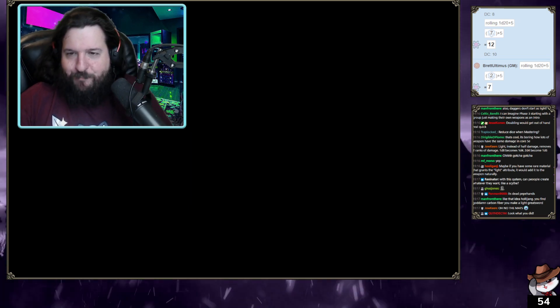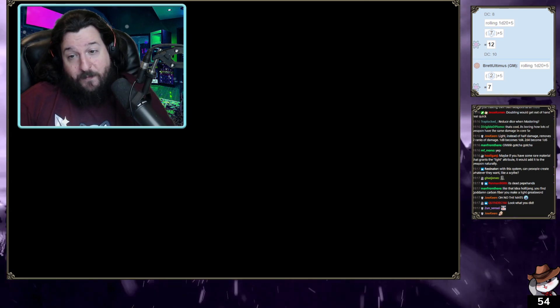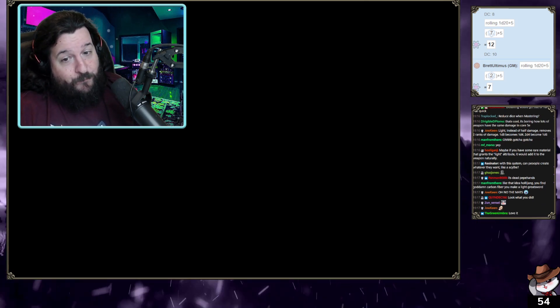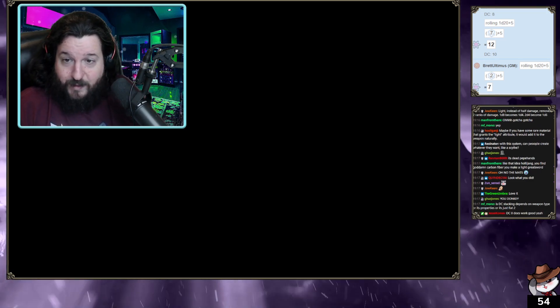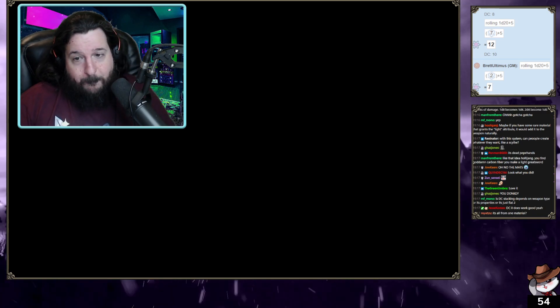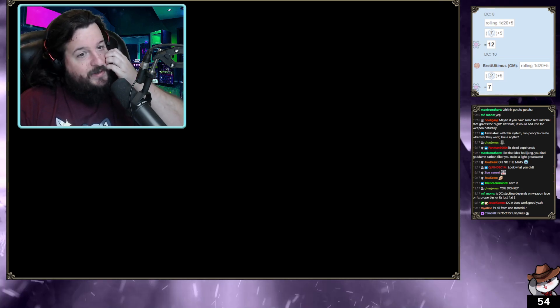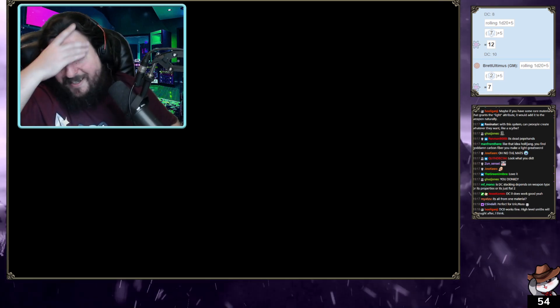Keep in mind I'm a level two blacksmith at this point with limited intelligence and no one assisting me. Is DC stacking depending on the weapon type or the properties? It's a flat two — flat two period. Any property you add to it adds two to the DC, starting at DC zero.